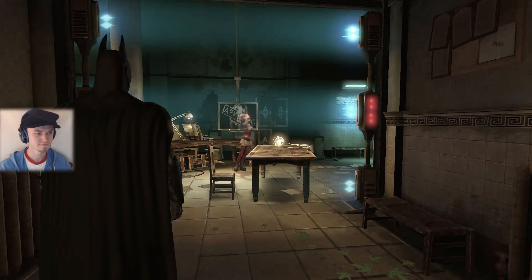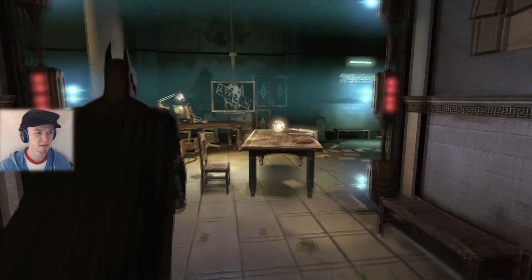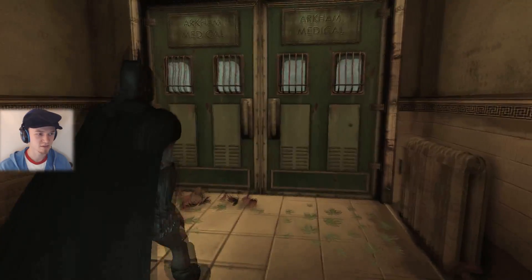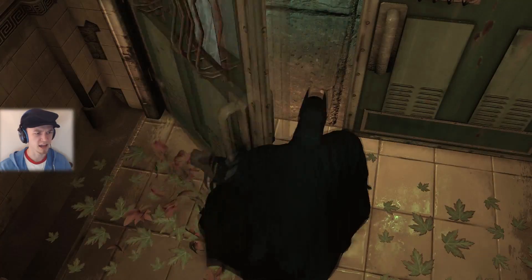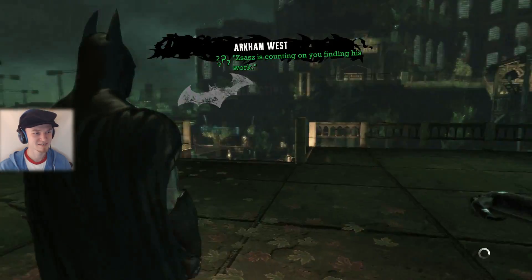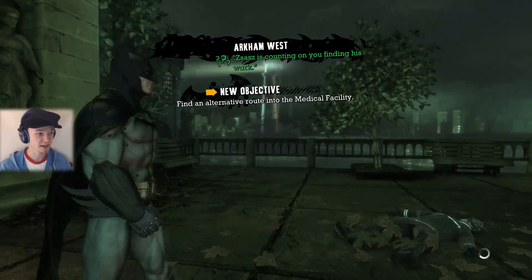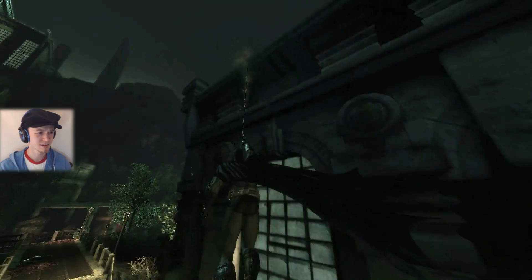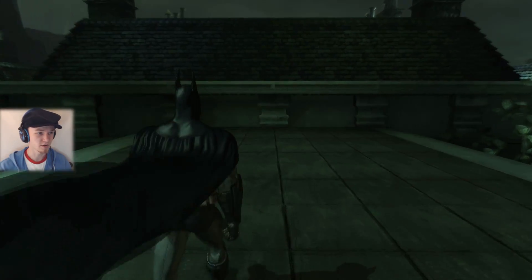Fine, I'll go outside again. Find an alternative route into the medical facility. I feel like that shouldn't be too difficult — just go to the roof and find an open window or something, right?